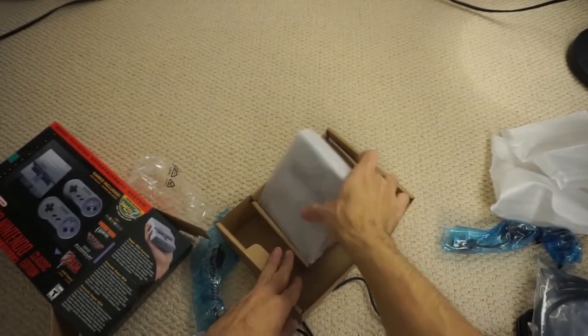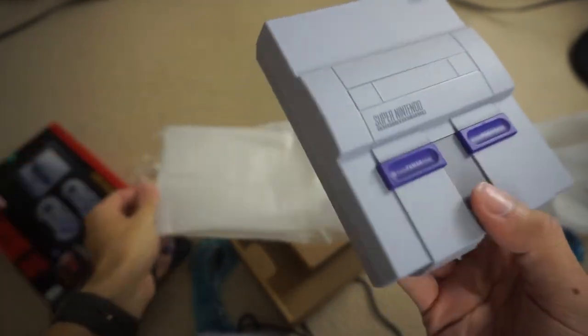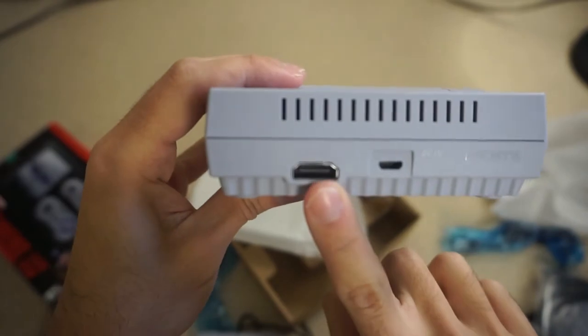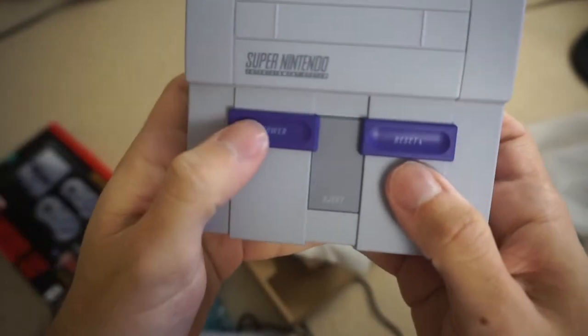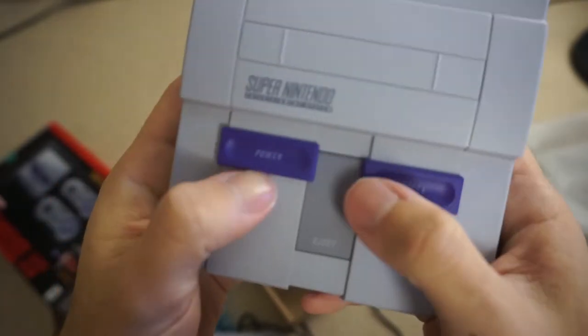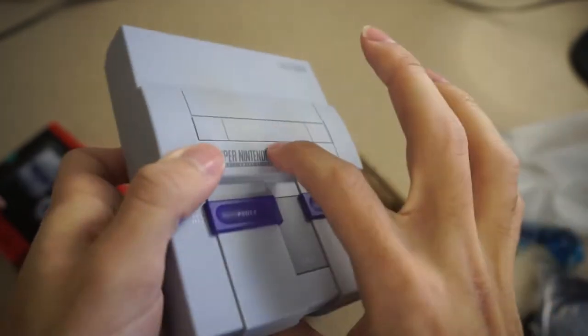Let's go for the console itself. Wow, this is extremely light — it weighs like nothing, feels like an empty box. So in the back you get HDMI and your power, which is micro USB. Let's see how these buttons feel. They click — it's a nice click. It's not much of a click because it is a tiny button. There's no eject because there are no cartridges.